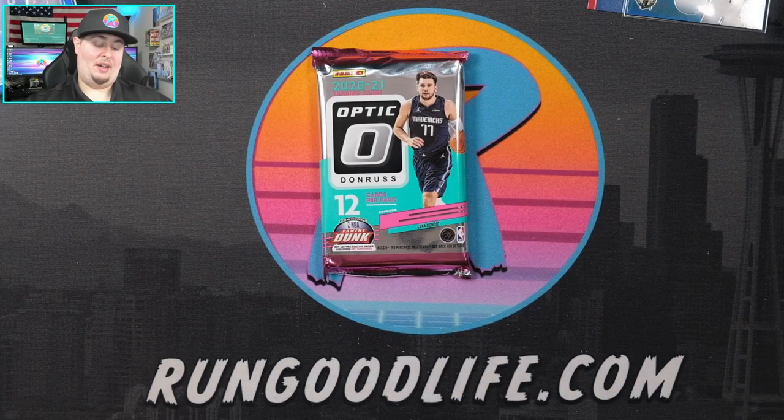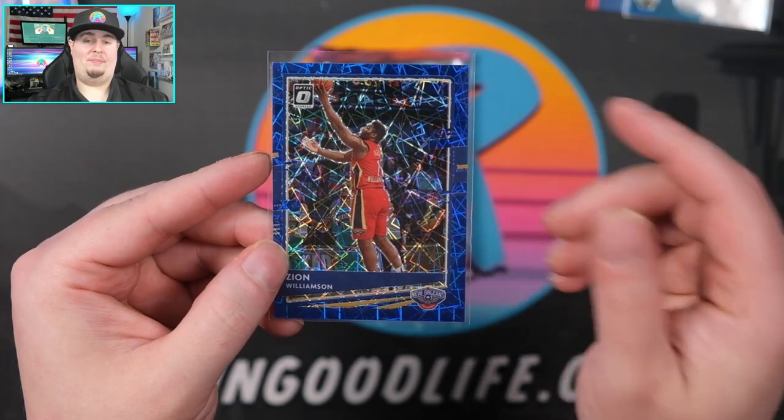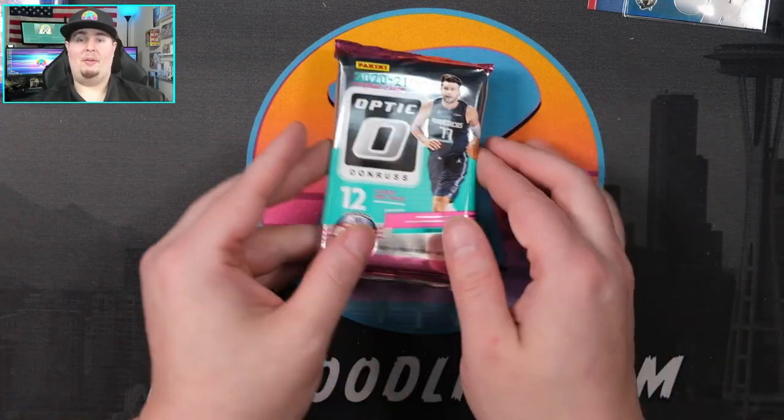No checkerboards, no pinks, and no oranges yet with only one pack to go — those are not going to be easy to hit. Tyrese Maxey there, so 7 out of 11 blue velocities have had a rookie. Final velocity first because we're really hoping for a checkerboard or something special. And there we go — Zion! Excited to see what he does in a few weeks when he comes back. I hear all the criticism but he is a generational athlete. Even if he's not in game shape right away, by end of season nothing to worry about.